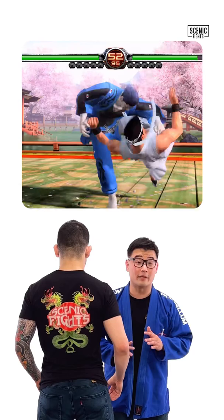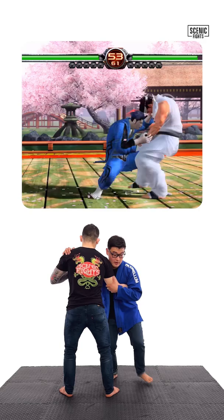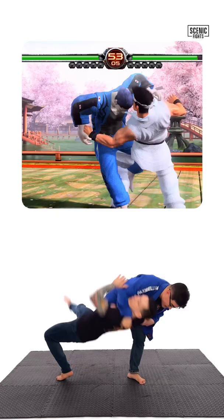Let's go over my favorite judo throw by Gohinogami from Virtua Fighter 5. What Gohinogami does very realistically and beautifully is, as he takes his first step, he off-balances his opponent. Step two, he kicks forward and sweeps that leg out, follows him to the ground, rounds his head, and does a gangsta head smash.